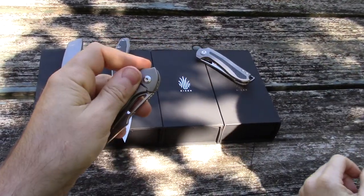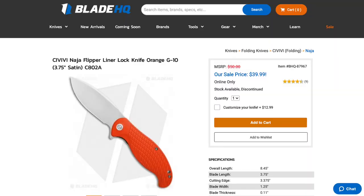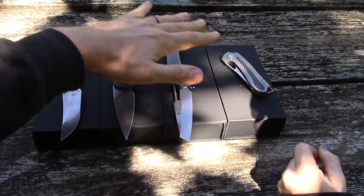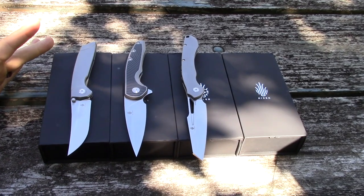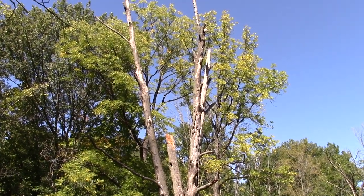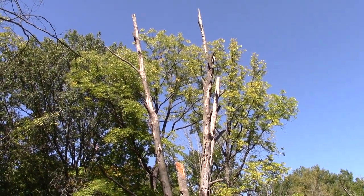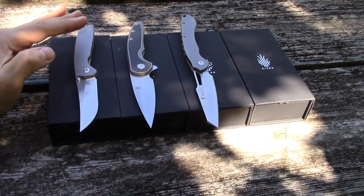Quick note on the name: the Cold Steel knife is spelled R-A-J-A-H, while this Kaiser is R-A-J-A — no H. We got briefly distracted by a woodpecker up in the tree — you've tuned into the nature channel! We love our birdies too.